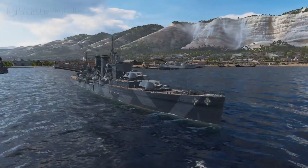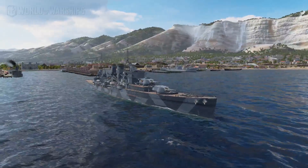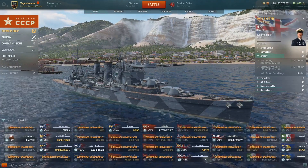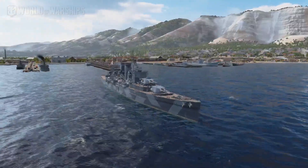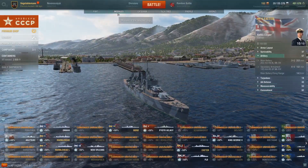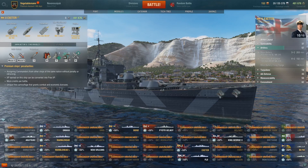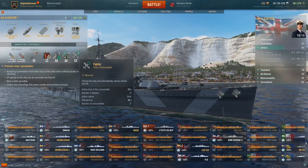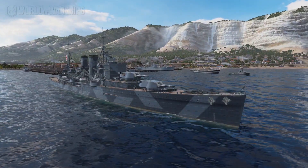This is the HMS Exeter — actually a very famous heavy cruiser for the Royal Navy, which played a part in the sinking of the Graf Spee. Being a heavy cruiser, she's armed with three by two 203 millimetre — that's eight-inch heavy cruiser guns, six of them. For consumables on the PC version: damage control party, a heal, hydro, and a fighter plane that can't be changed.